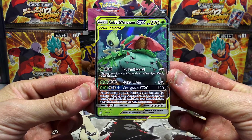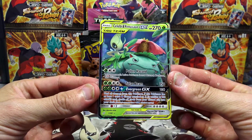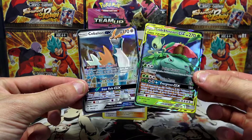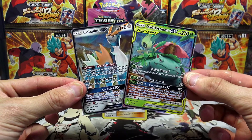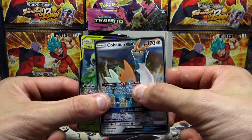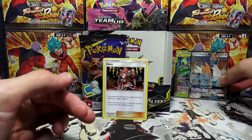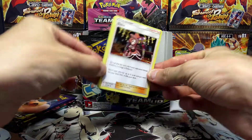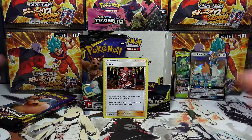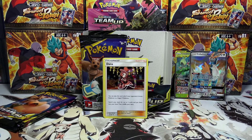Then we went back-to-back into the Celebi and Venusaur GX Tag Team card as well, which also looks really really nice. Definitely let me know your favorite — Cobalion or the Celebi and Venusaur GX — in the comments below. That kind of brings you up to speed as to where I was.